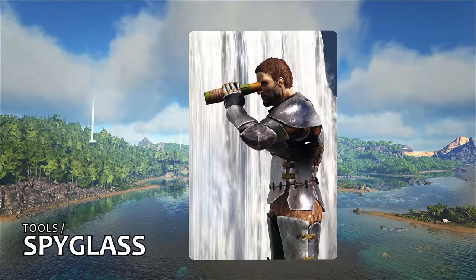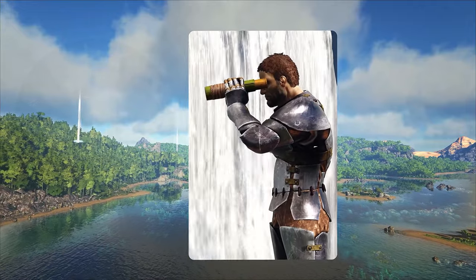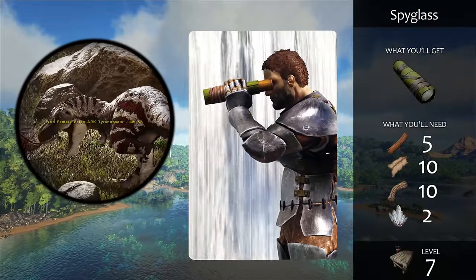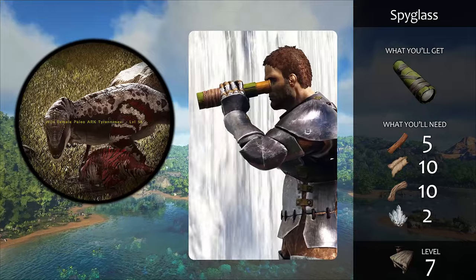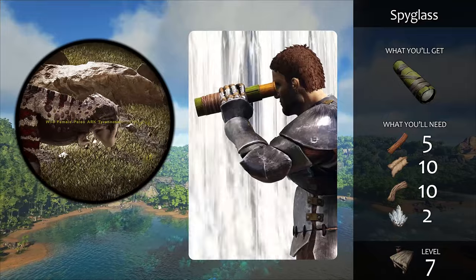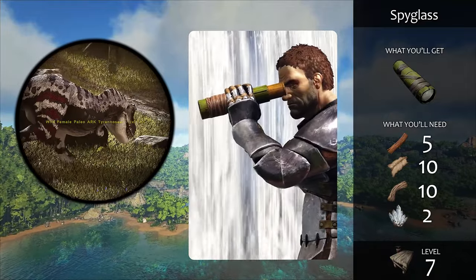The spyglass is crucial to helping you survey distant areas around you and can also be used to scout dinos. If you zoom in on a dino, you can see its gender, which can be helpful during taming. If your flyer gets stranded in the air, you can use the spyglass to get it back by zooming in on the flyer and whistling for it to follow you. If you're not satisfied with the vanilla spyglass, there are modded spyglasses that offer a lot more functionality.